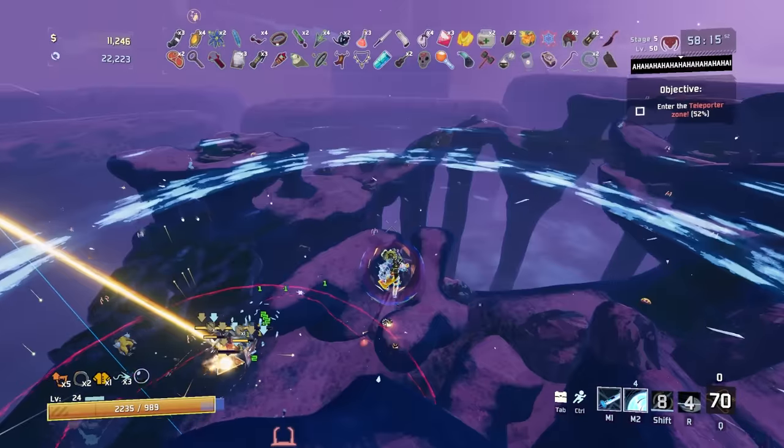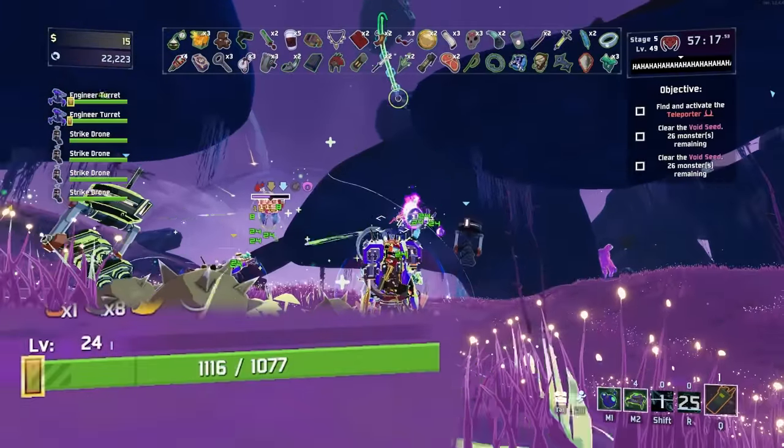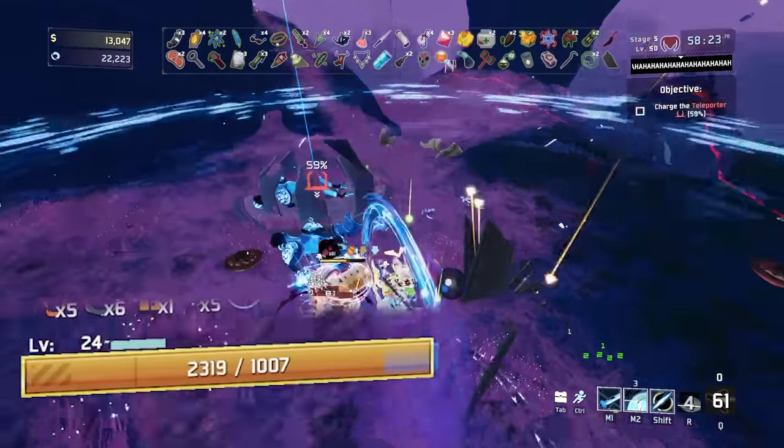In really late game scenarios — I'm talking looping your run — Aegis can be more viable if you have a lot of healing, but most of the time Aegis will be doing very little while Topaz will be doing a lot more. Topaz is one of my favorite items recently, and definitely a really underrated one.